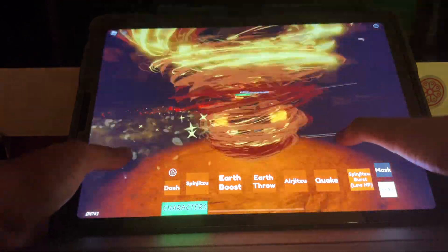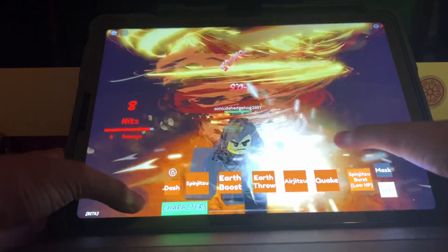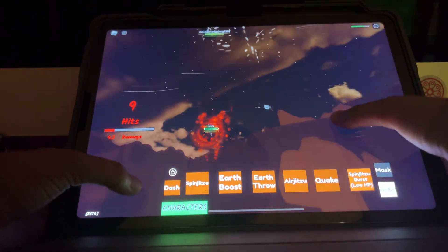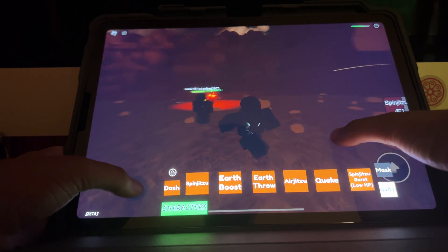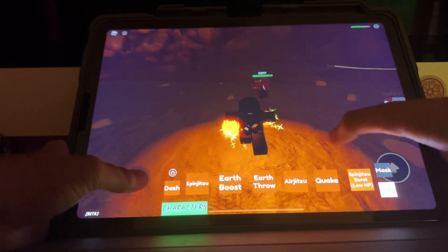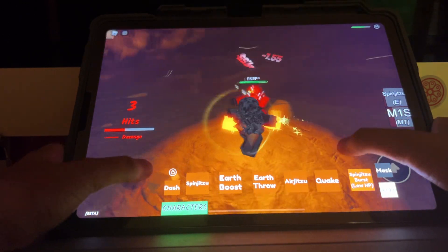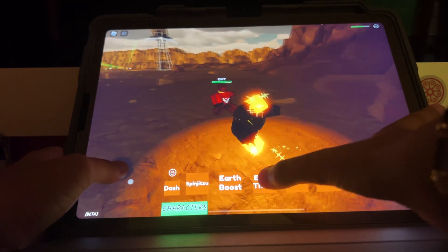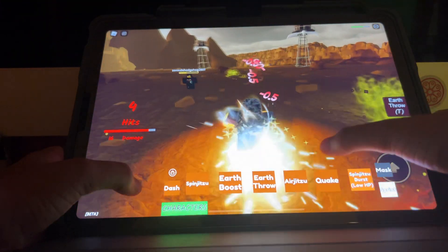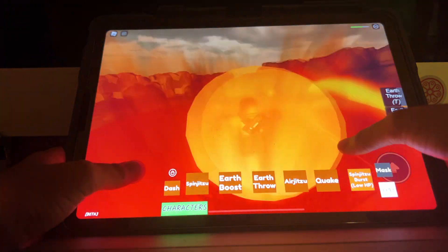This is Cole's Spinjitzu. I think Cole is like one of the most powerful. There's another Cole — Sonic the Hedgehog? Okay. Earth boost is just like from the show — I'm just wrecking him. Then there's also an earth throw, pretty easy, and then there's a Jitsu.